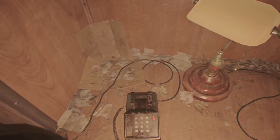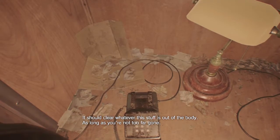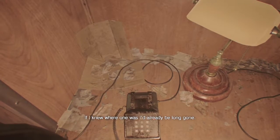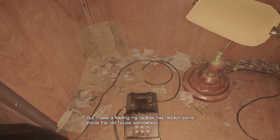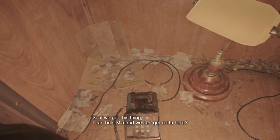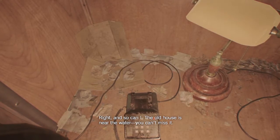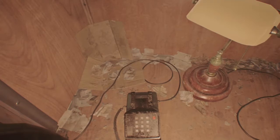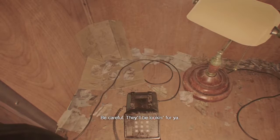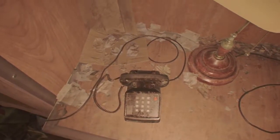And the same goes for Mia — is there a way to get it out? We need the serum; it should clear whatever this stuff is out of the body, as long as you're not too far gone. I knew where one was, I'd already be long gone, but I have a feeling my mother has hidden some inside the old house somewhere. So if we get this thing, I can help Mia and we can get out of here. The old house is near the water, you can't miss it. Be careful.